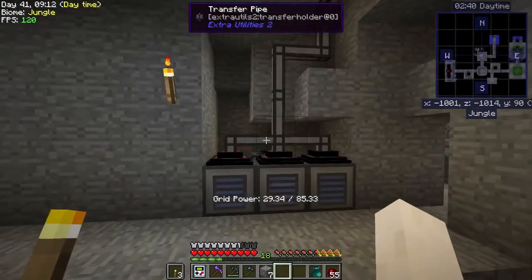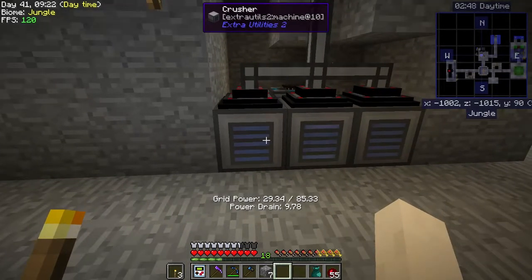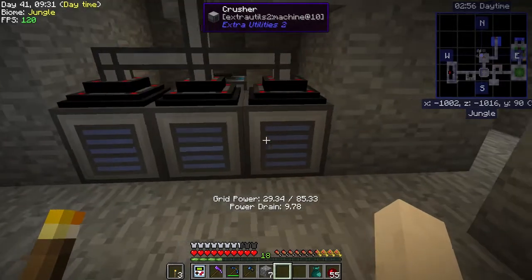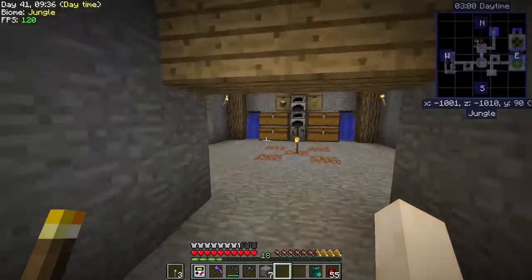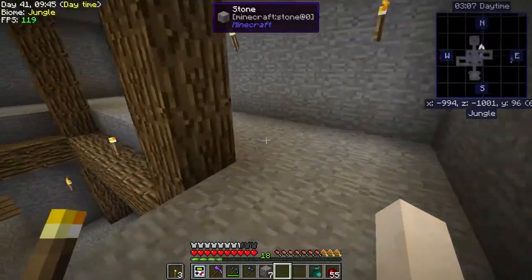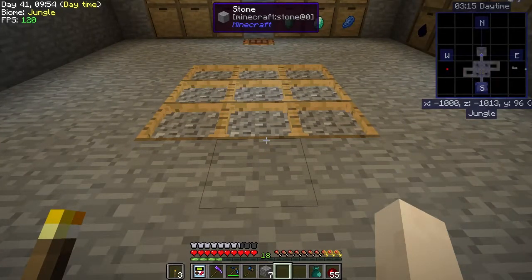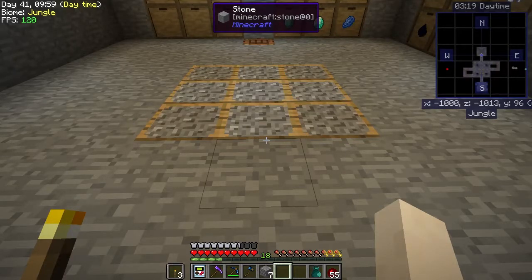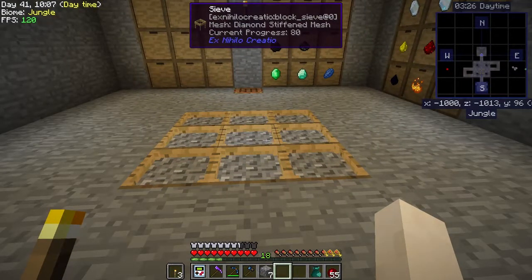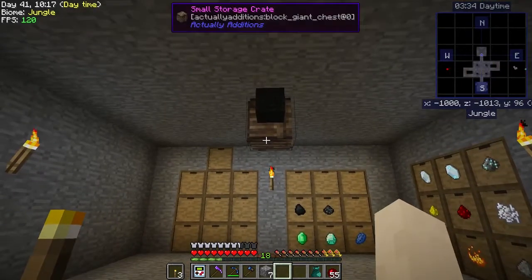We did what we set out to do — we got our grid power going and got these guys upgraded. And that is amazing. It tells how much grid power it's using on each one — it's almost 10 per. That's okay, it's definitely worth it. Let's go see up top how it's affecting our sieve setup. Oh yeah, look at that — it's got all nine of them. Before it would do like five and then two and then five and then three. And now look at it — it's doing nine! So this is a lot faster than an auto sieve. You would have to pretty much get nine auto sieves to equal that.